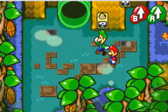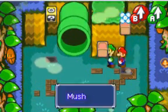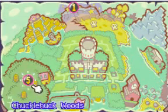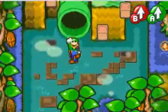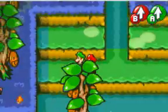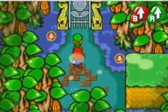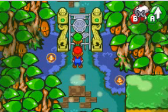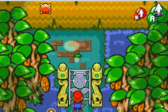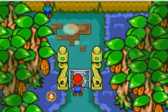There's an item over here — money, a mushroom, and syrup. We want to hit this pipe real quick. This is pipe number five. There was one in Beanbean Castle Town but we haven't gotten that one yet — we could have gotten it back on our first visit. What you want to do here is use your hammer on Luigi, have him burrow underground, and then hammer this so that Mario can get moved.